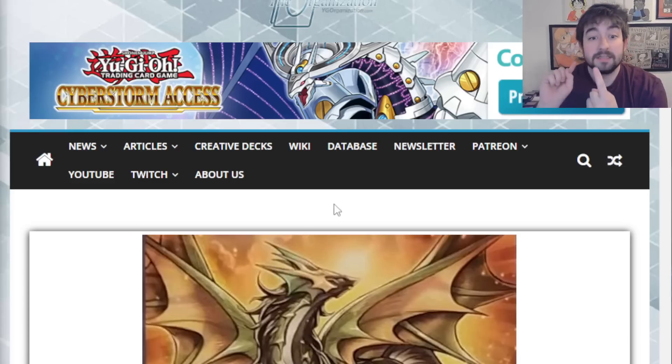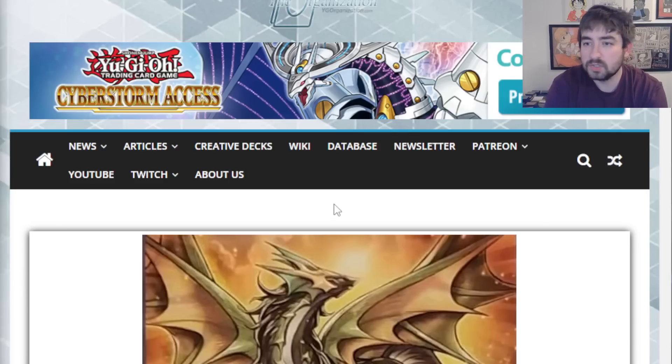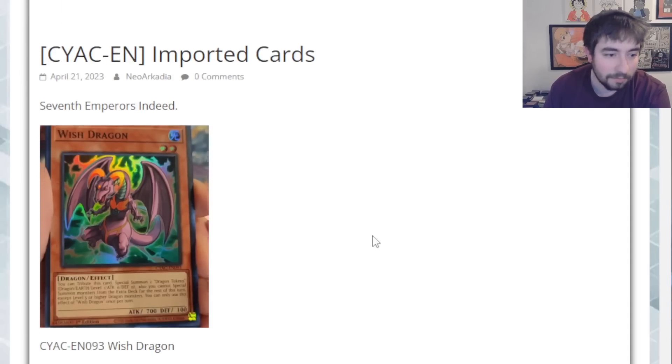So these are going to be the TCG exclusives we have yet to see, as well as some of the OCG imports, mostly just V-Jump promos it looks like. We also got full reveals on most of the rarities, or at least the higher rarity cards in the set, so we'll skim over that right at the end as well. Let's start off with the imports here to start.